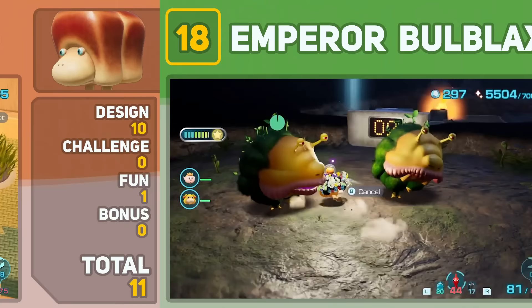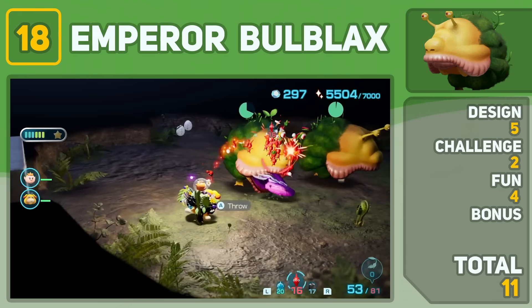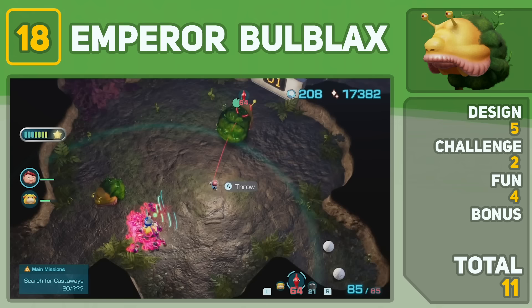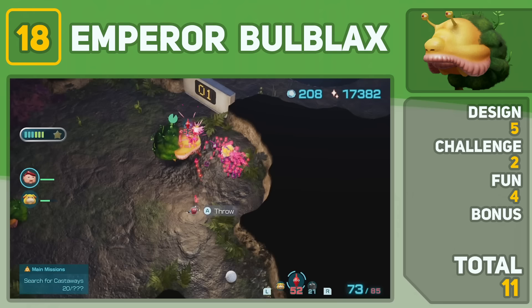One of the biggest disappointments in Pikmin 4 was the Emperor Bulblax. When I first fought them in the Kingdom of Beasts, I thought they were nerfed to the ground like in Pikmin 2. But the new scream attack caught me by surprise, and that initial boss fight was kind of difficult since there were two of them. But a one-on-one fight is a walk in the park if prepared for properly. Design wise, I was never the biggest fan of how he looked — even in the original game, he was just old. The Emperor Bulblax is alright, but luckily the Sovereign Bulblax makes up for all the disappointments.